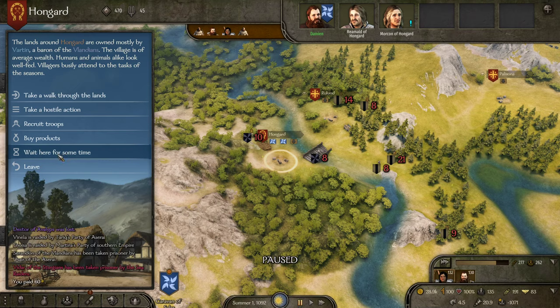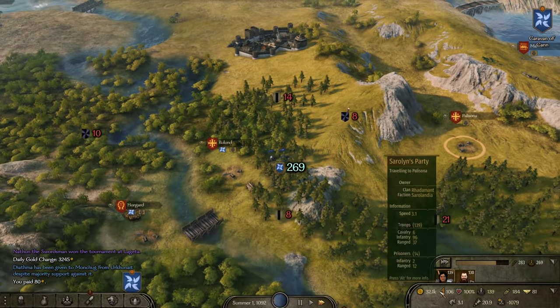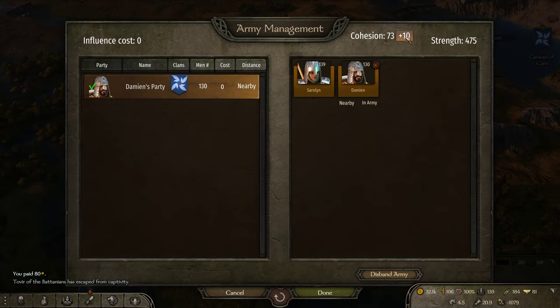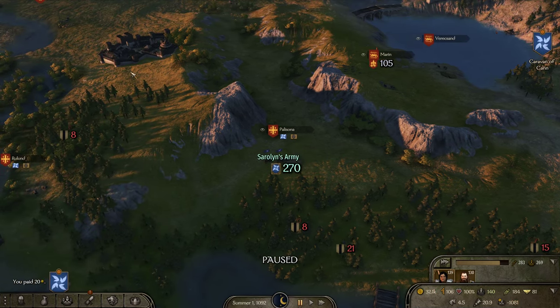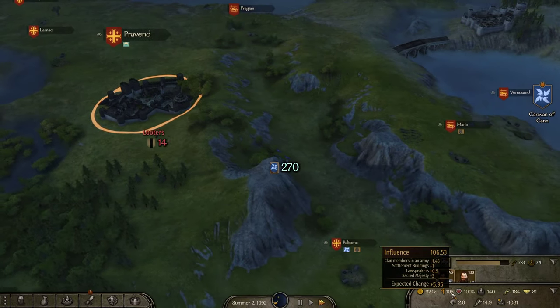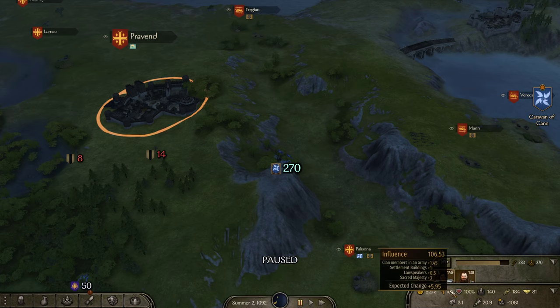Let's keep filling up this army. I'm at a point now where I have more troops — maybe not in terms of veterancy, but a higher number of troops than I really ever have in one army. Also, see this bar here? This is cohesion. I can use my influence to increase cohesion. Once your cohesion hits zero, your army disbands. The more members you have in the army, the quicker it will disband, and you use influence to benefit cohesion. Speaking of influence, I just hit a hundred again.